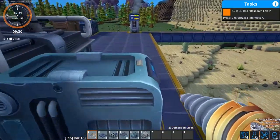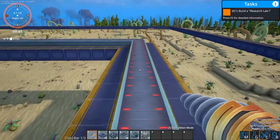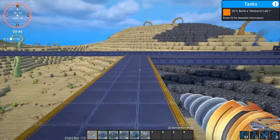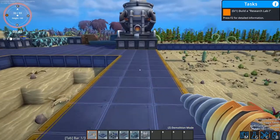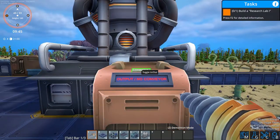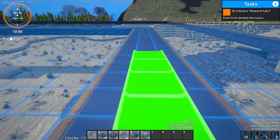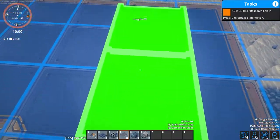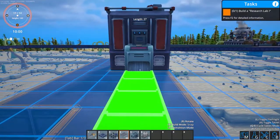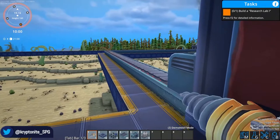What we need to do is not forget to change this loader to output. Once you change it to output, as you can see our plates are coming out of the smelter and following the conveyor belt down to here. Now I want to do the same on the other side — head over to this smelter, grab our loader, pop that there, change that to output, and we want our conveyor belts to go this way. It is as simple as that — we now have our rods coming in and our plates coming in.